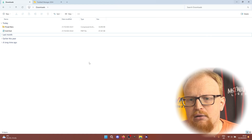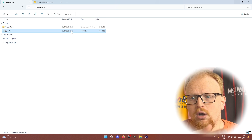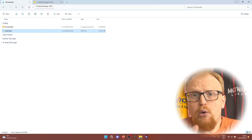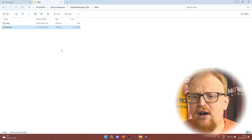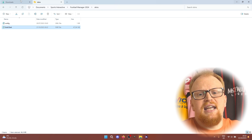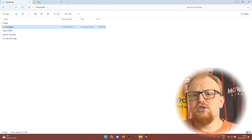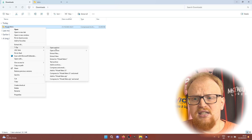Head to the downloads you've just done and you'll be greeted with either an FMF file, a RAW or ZIP file, or both if you've downloaded more than one skin. With the FMF file it's as simple as cutting or copying that file and moving it directly into the Skins folder — no subfolders needed, just drop it straight into Skins. That's the extent of the install process — nice and simple.